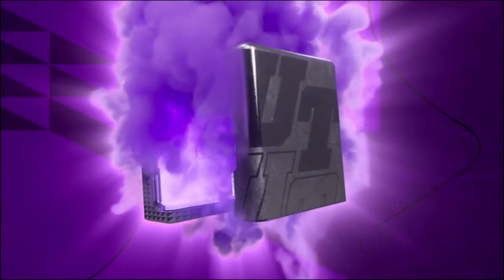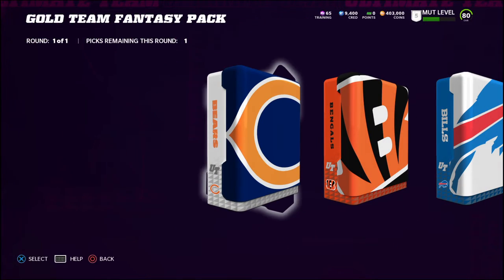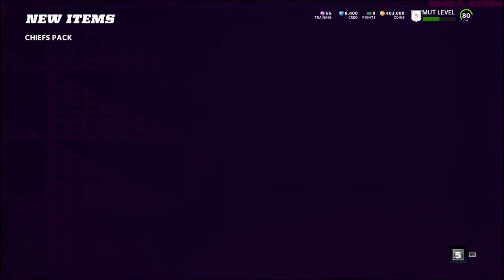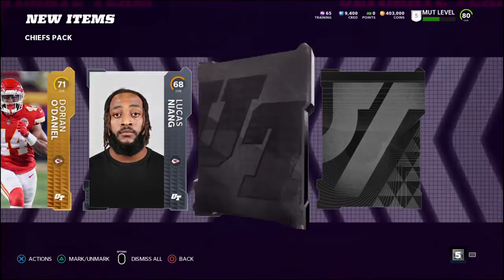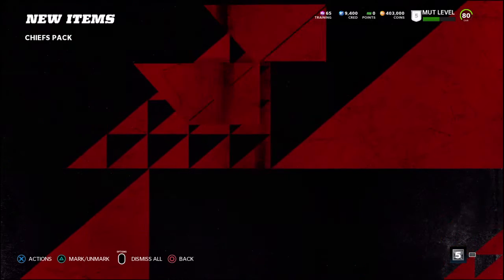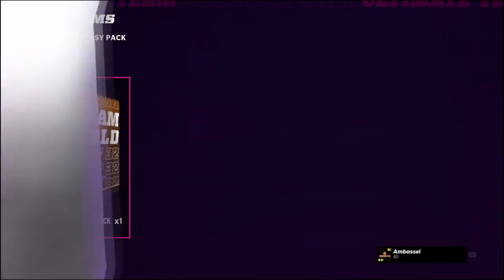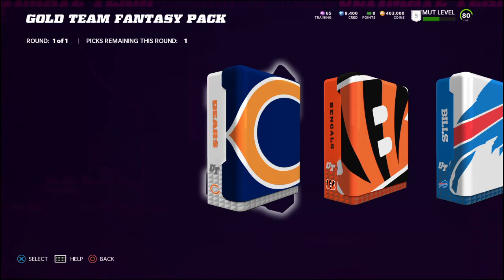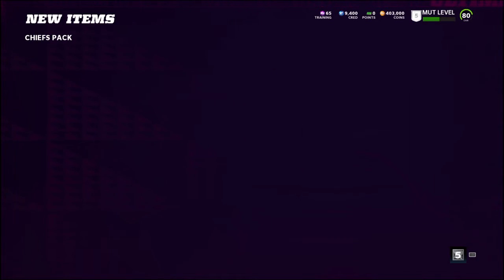We're gonna do another couple of Chiefs packs, and maybe at the end I'll do a couple of Vikings ones just because I'm a Vikings homer and I love my Minnesota Vikings. We got ourselves another elite - another Joe Thuney! We'll either sell him for training or for coins. I know that training right now is just super duper expensive, so I don't know if I want to do that, but he might be worth just selling for training.